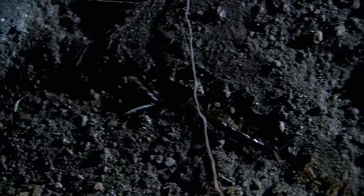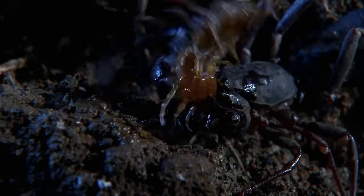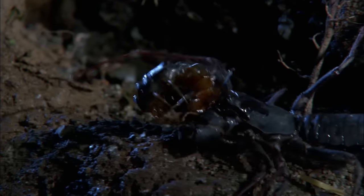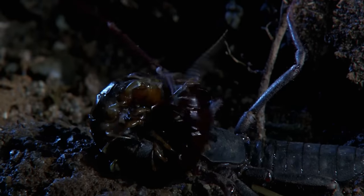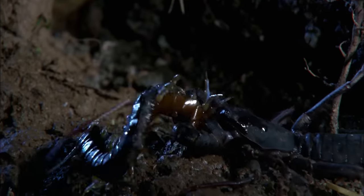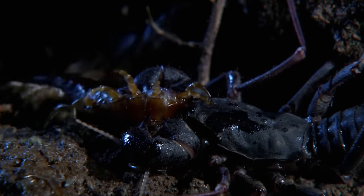The centipede charges in like a hungry locomotive, but the vinegaroon grabs first. The centipede lashes its body around, venom claws looking for a way in. The centipede is tough, but this vinegaroon has it in a really tight grip in the pedipalps — it's almost like being caught in a nutcracker. Even if the centipede manages to get away, it's going to have a terminal headache, and I don't think it's going to get very far.